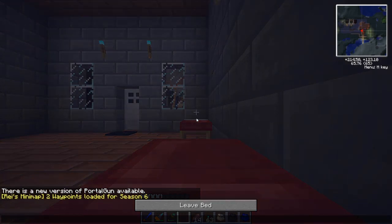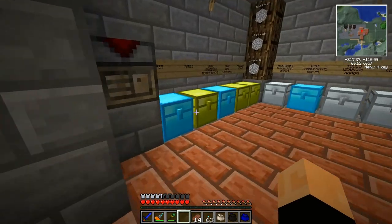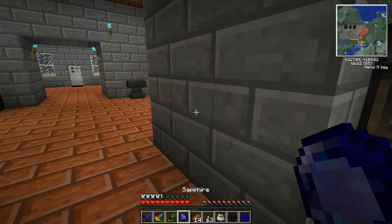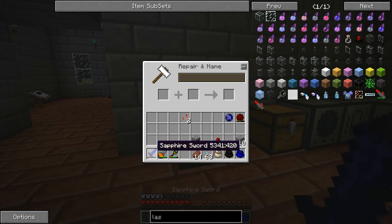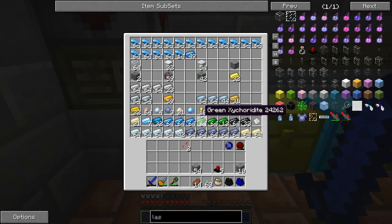I should be able to repair this sapphire sword I have too. Although, what's the point of it? Does it cost me levels to repair a regular sapphire item? Let's see. Take one sapphire. Yeah, it takes enchantment cost to name a sword, and it takes enchantment cost to repair a sword. Come on, man. Really? I don't know about that.